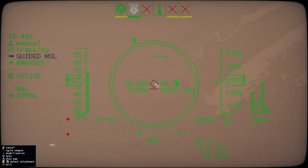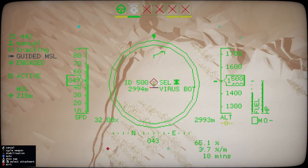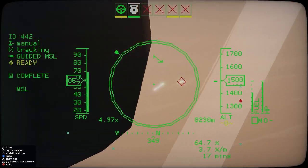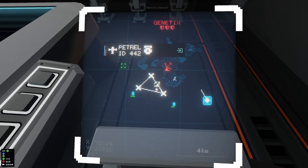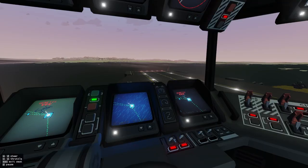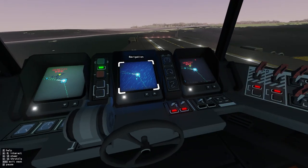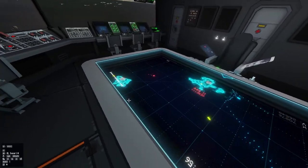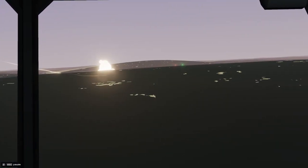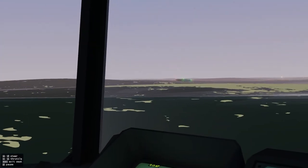Game locked up there for a second, that was weird. That carrier is running away. Alright, we need to get the helicopter back. There's a torpedo — it was a missile, and it was chasing the barge that actually got away.